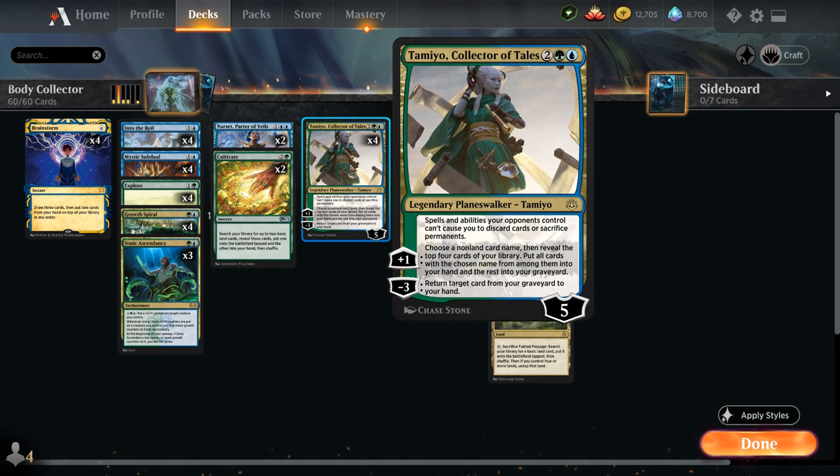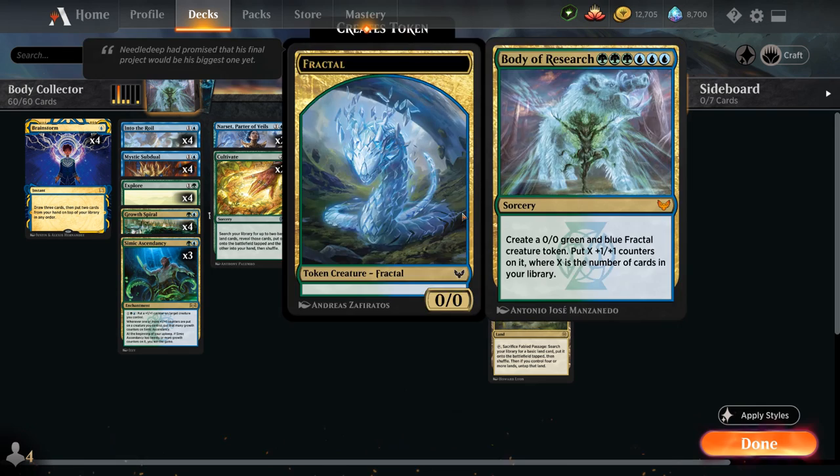We also have the full playset of Taimyo, Collector of Tales, which synergizes nicely with Brainstorm. Taimyo prevents the opponent from making us discard or sacrifice permanents. Her plus one lets us choose a non-land card name, reveal the top four cards, put all matching cards into our hand, and the rest into our graveyard. Her minus three returns a target card from our graveyard to our hand — great for picking up a milled Simic Ascendancy or Body of Research.